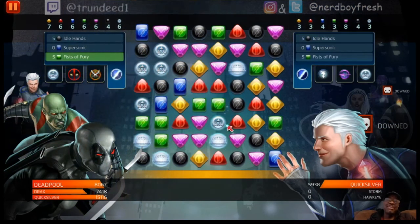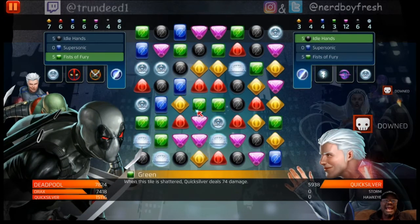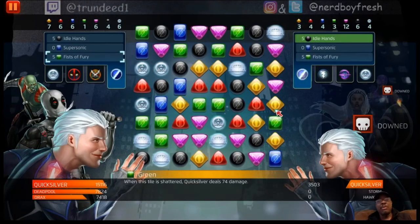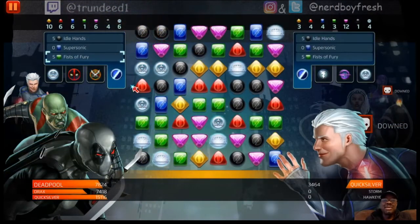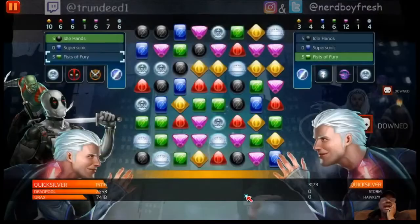When we first started playing this game about two and a half years ago, this was his character — his go-to off the rip. He said, 'You got to run with this character.' I was like, I'm going to run with Storm — I liked the two-star Storm, then some three-star characters. Iron Fist and some others were really cooking. But he really liked Quicksilver, and I've been trying to figure out why.